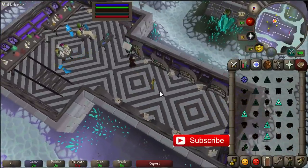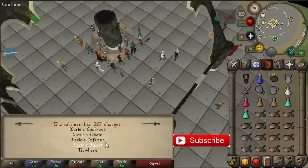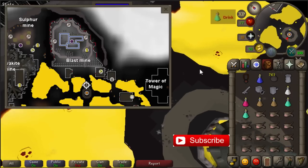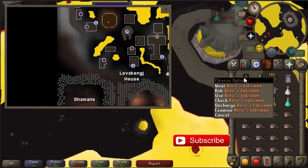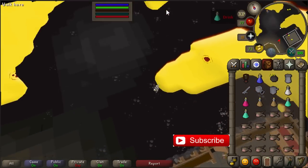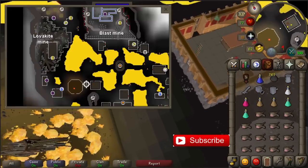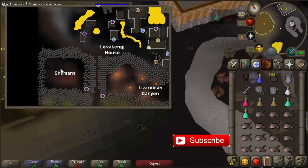The second best money making method for this month involves combat. First, teleport to Shayzien using the Xeric's talisman — in my opinion that is the fastest way to get to the Lizardman Shamans. The shamans are just southwest of the location we teleport to, as shown on the map.